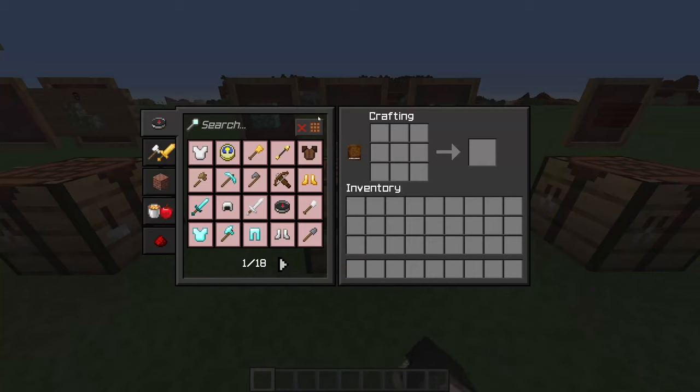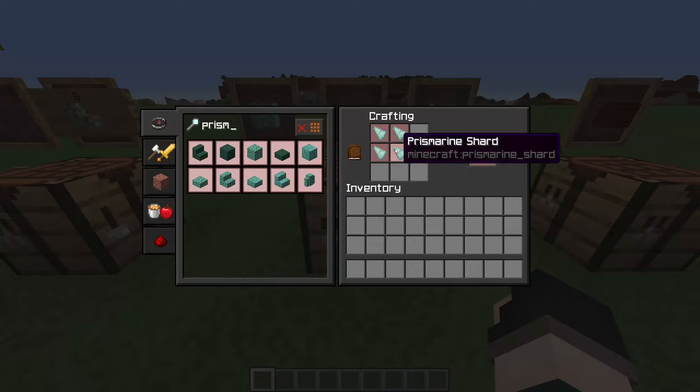We also have now more consistent recipes for Prismarine items. Prismarine is crafted with four Prismarine shards - I can tell you in advance this is going to be changed to only craft one Prismarine in version 0.2, but for now you'll get four from that recipe. Then you can craft four Prismarine into four Prismarine bricks, based on the stone brick recipe, and finally you can craft dark Prismarine from Prismarine bricks plus an ink sac or black dye.